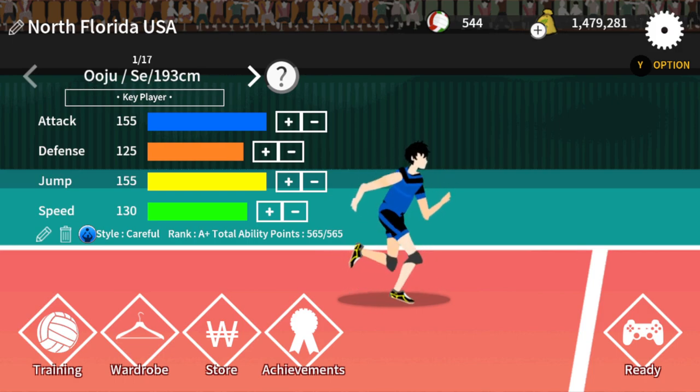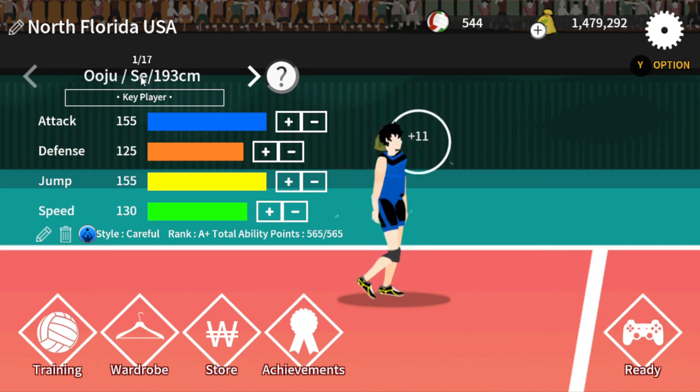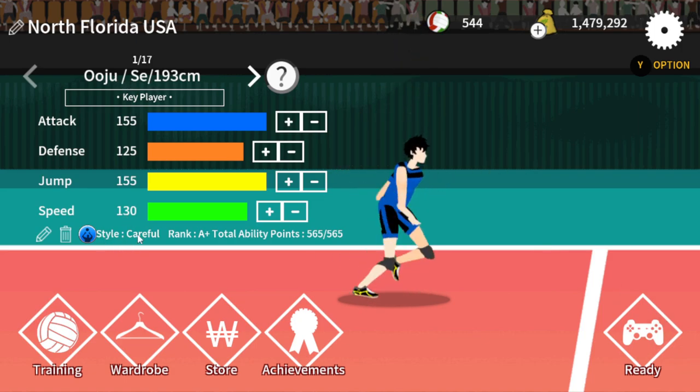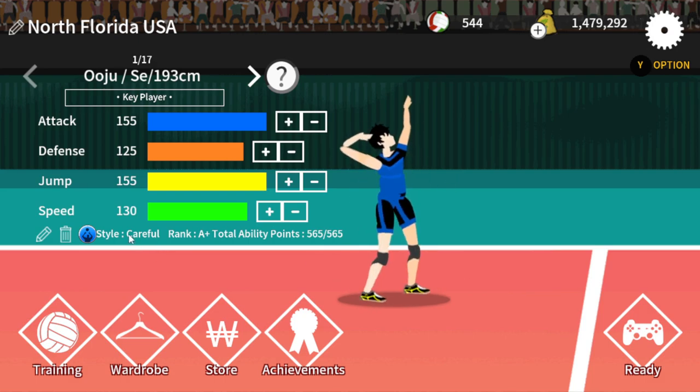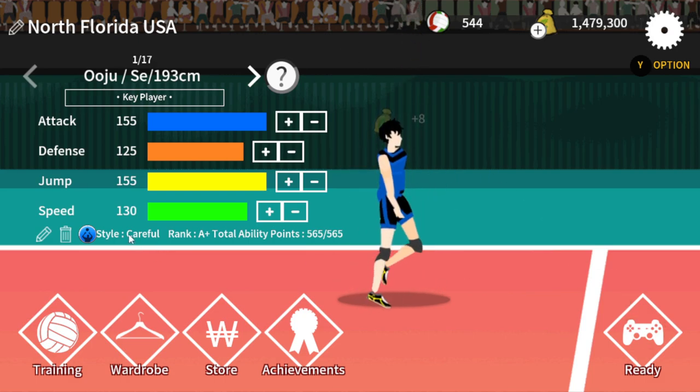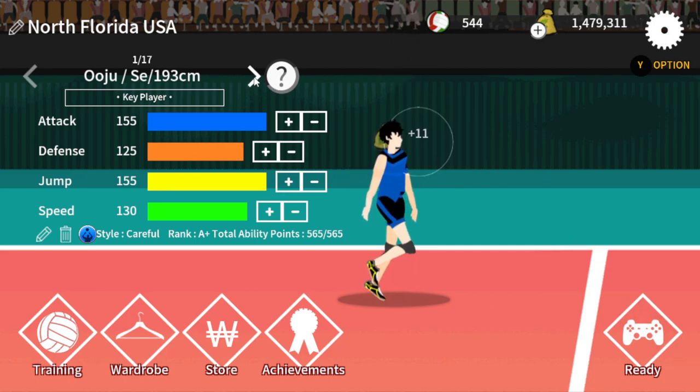You have 3 players. First is your setter. The most important thing about your setter is his style. I prefer careful, higher and higher, or the default setter that you get. Arrogant and aggressive is okay too for me, because you want to play your Wing Spiker a lot.